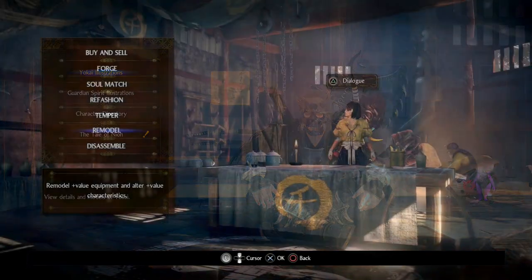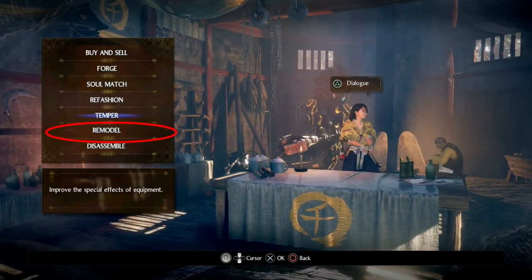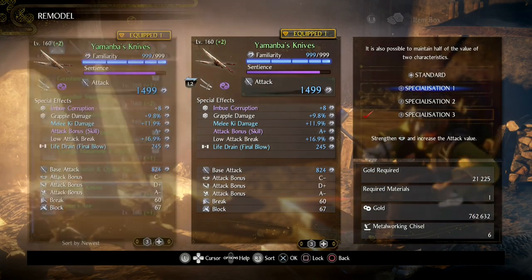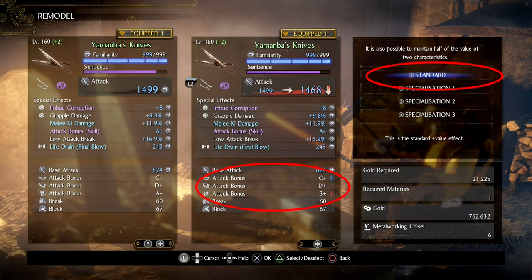So, basic remodelling. You want to go to the blacksmith and click on the remodelling option. This will then allow you to pick from four options. The first is based on your standard weapon scaling — the base values of how your weapon scales its damage when combined with your stats. For example, Dual Swords has a B scaling for skill, a C scaling for heart, and a D in strength. Bear in mind that individual weapons may vary from this slightly.